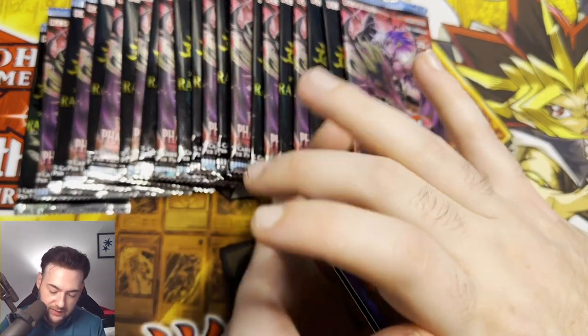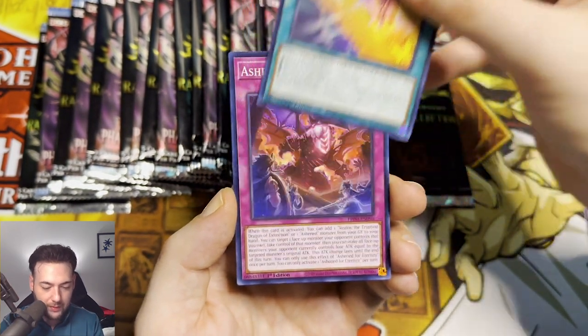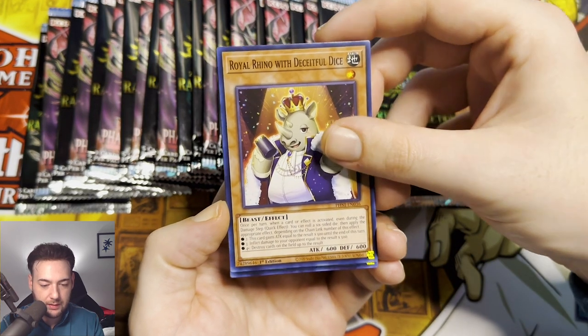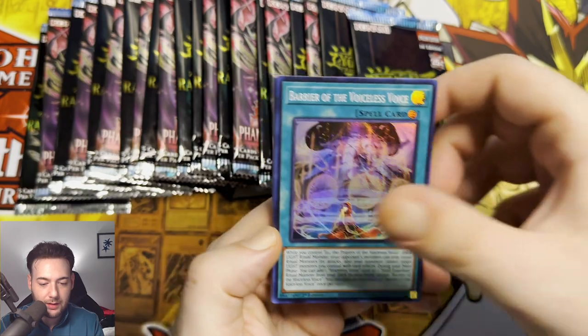We need to profit in this video. What can we pull? We have a Materialization, Ashen for Eternity, Royal Rhino, and Barrier of the Voiceless Voice.